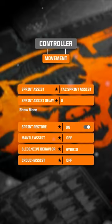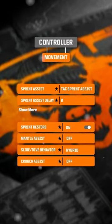Moving your safe area all the way in gives you less strain when reading the minimap. For the smoothest movement, enable tactical sprint assist with zero delay.